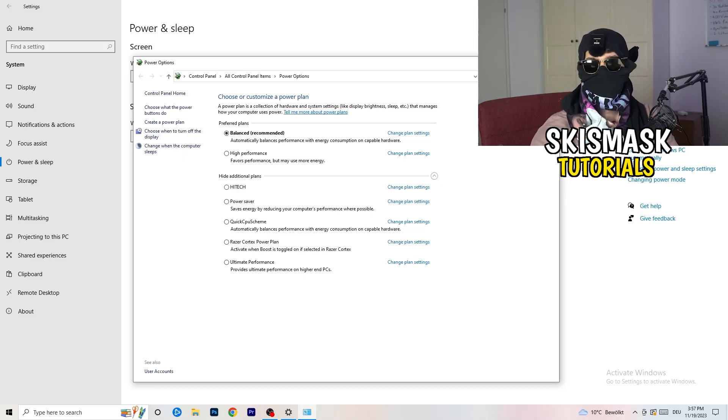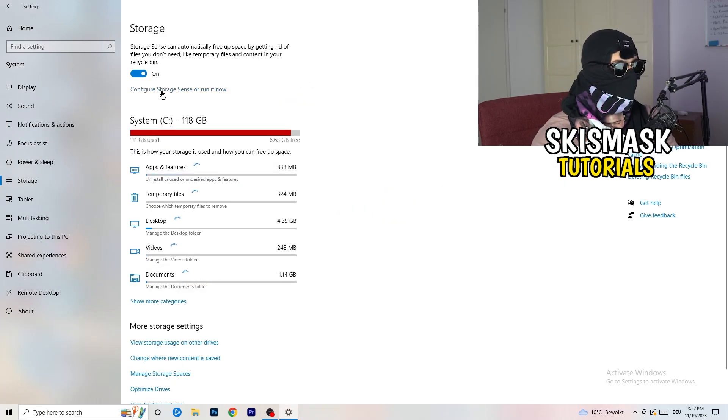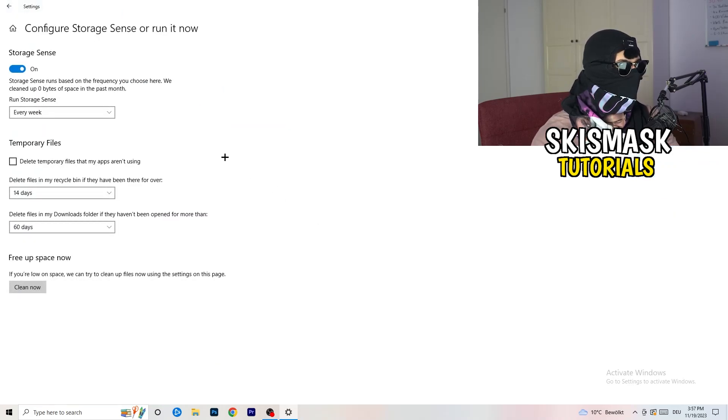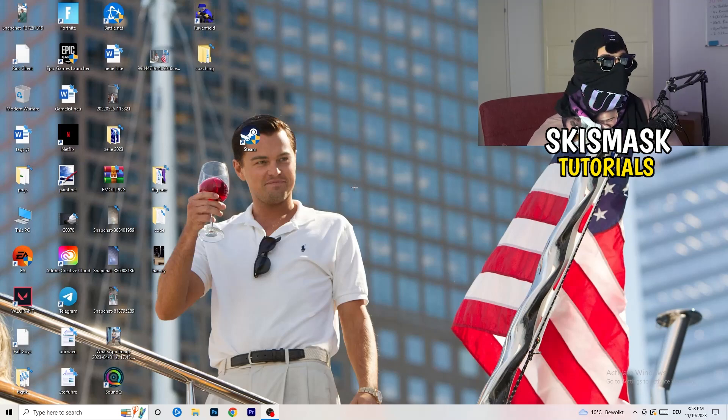Go to Storage and click Configure Storage Sense, then Run it Now. Copy these settings: set cleanup intervals to every week, 40 days, and 60 days. This will delete all temporary files on your PC, freeing up storage and improving your overall performance. Once finished, close this.